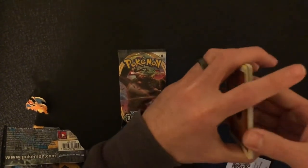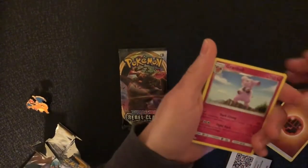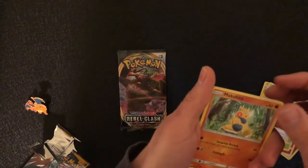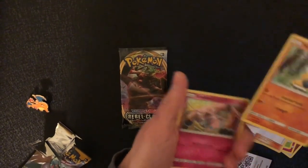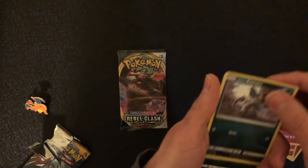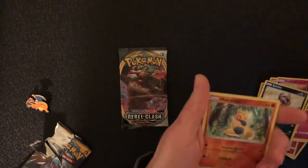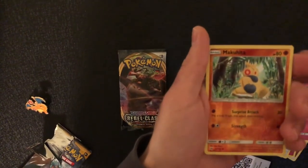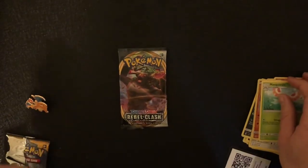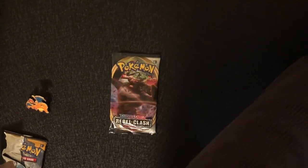We're getting into it with our first pack of Sun and Moon. We have a Fire Energy, then a Grubbin, a Metapod, a Lillie Trainer Card, a Makuhita — not sure if I said that right — and a Snubbull. And then a Lohann, a Rattata, a Sandile, a Pikipek, a Makuhita, and a Masquerain. Nothing good in that pack, but that's to the side.